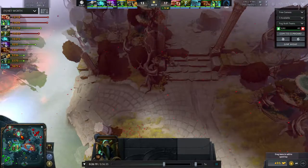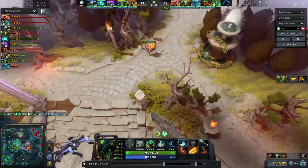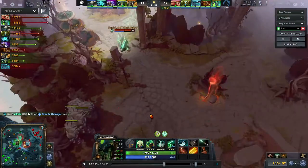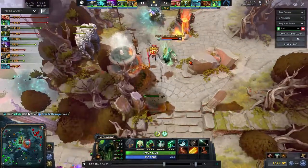But then there's a really good gank. Did they see him? Yes — a ward placed while pushing the top tower is paying off as they get the kill on Necrophos.